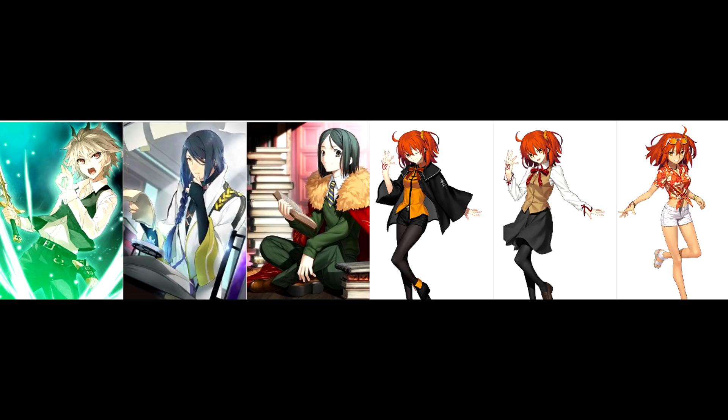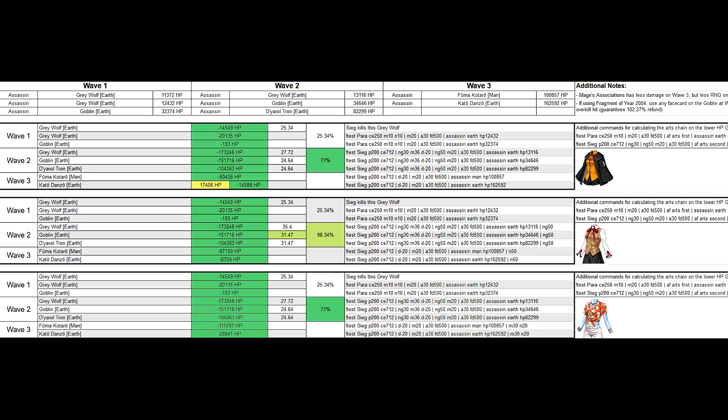QT Kitsune has worked on a very free-to-play friendly variant of the Sieg team where you take only one Waver and your choice of Mystic Codes is between Mages, 2004, and the recent Summer Arts MC. Wave 1 will always be RNG because you need to get Sieg 20% charge from an Arts Chain or other face cards, but each of the MCs have their own little perks for this rotation, so make sure to check out Kitsune's spreadsheet in the description to learn more.